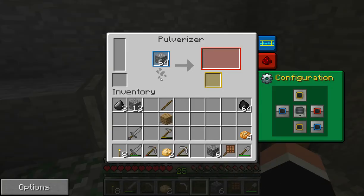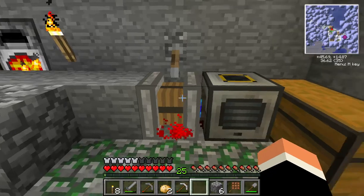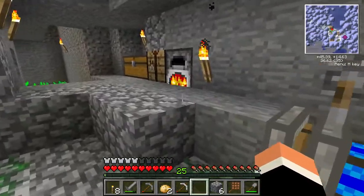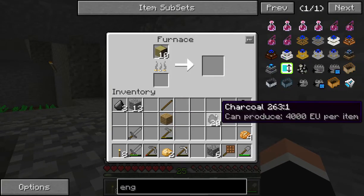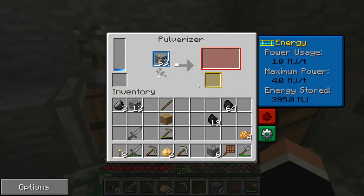Now it works very much like a macerator — needs to build up. Energy stored, yeah, it needs to start building up. It's got a long way to go before it's at max power with just the one Stirling Engine. But yeah, it works pretty much just like a macerator.